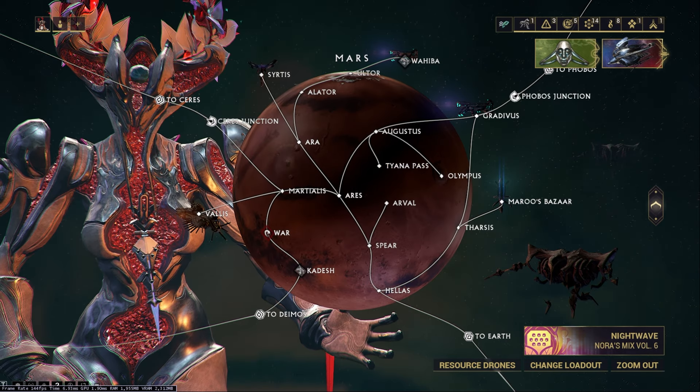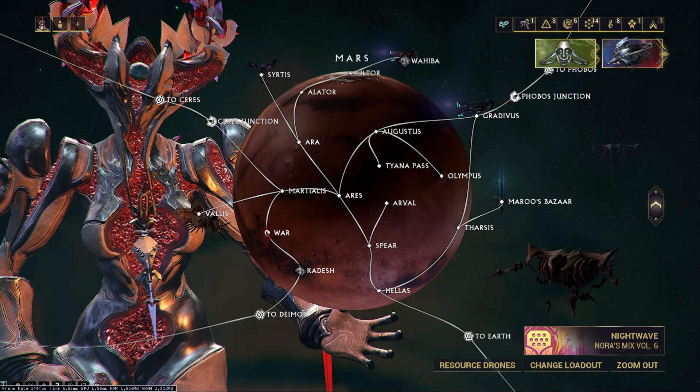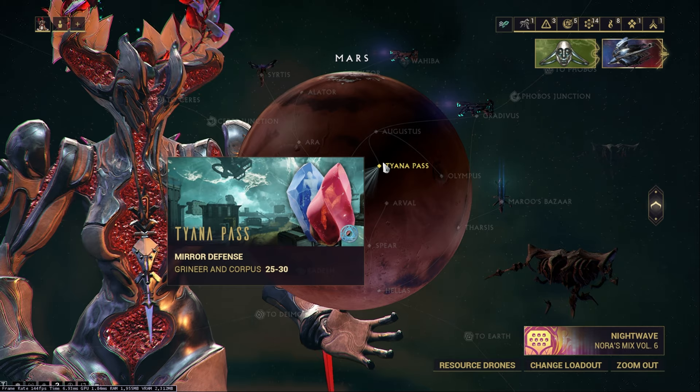C drop rotation will get you a 6% drop chance of the systems, a 6% drop chance of the neuroptics, a 9% drop chance of the main blueprint, and a 6% drop chance of the chassis blueprint. All of that takes place right here on Tyana Pass.